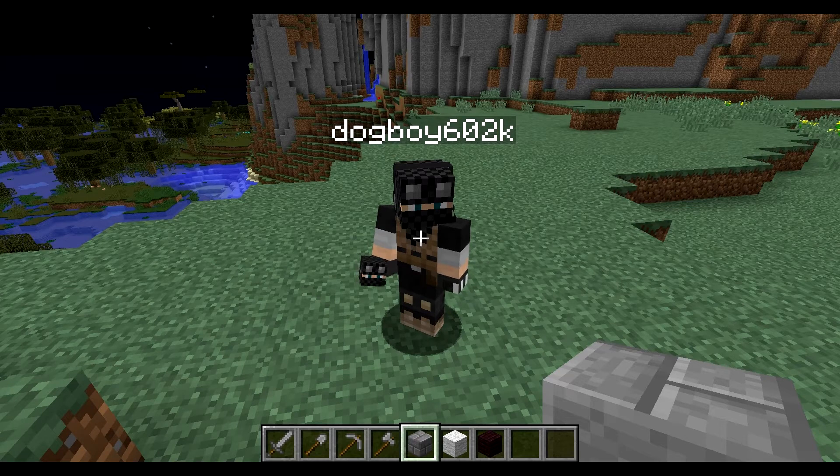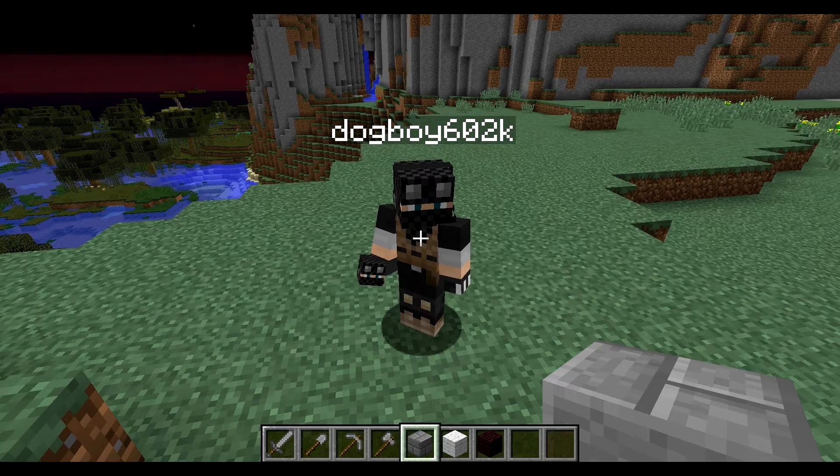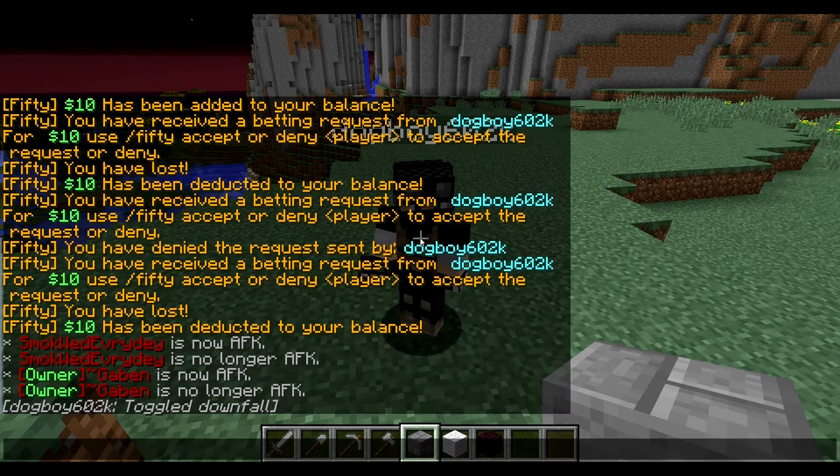5050 is a plugin where two players agree upon an amount to bid upon, and it's pretty much a 50% chance of one player winning and the other player losing, and vice versa. So let's get on to the commands.